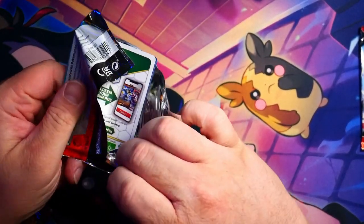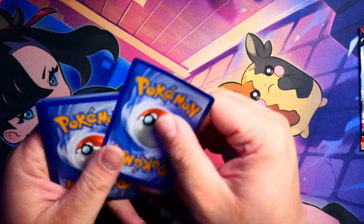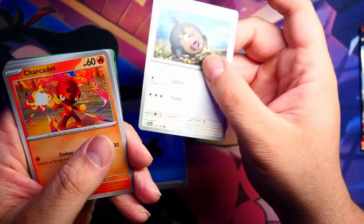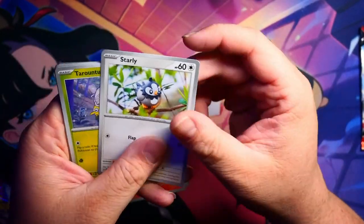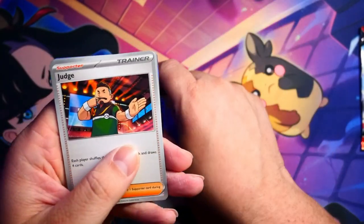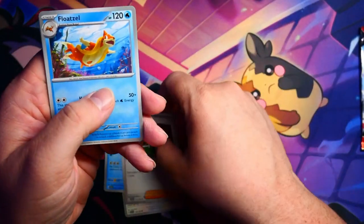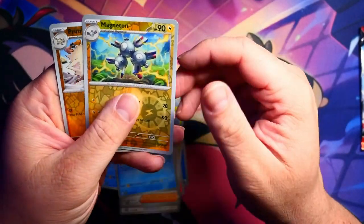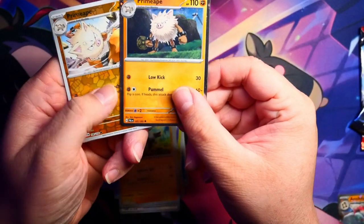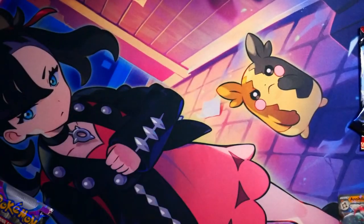I'm going to try to go with some shorter videos — instead of 10 to 15 minutes, I'm going to try to keep it around 5, maybe 6. So we have a Water Energy, a Lechonk, Char Cadet, Starly, Tarutula, Wubb Trio, Judge — is there a Judge in here? I need a Judge. We have Floatzel, Reverse Holo Magneton, a Reverse Holo Primate — that's actually a different art from the box — and we have a Professor's Research to follow the Boss's Orders.